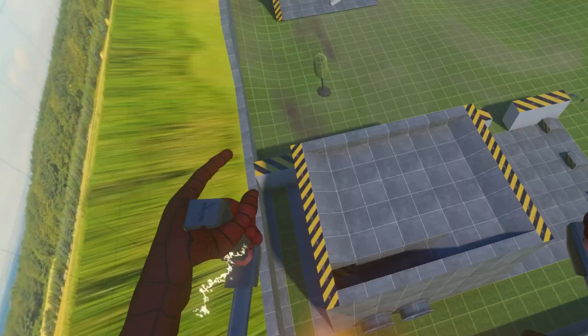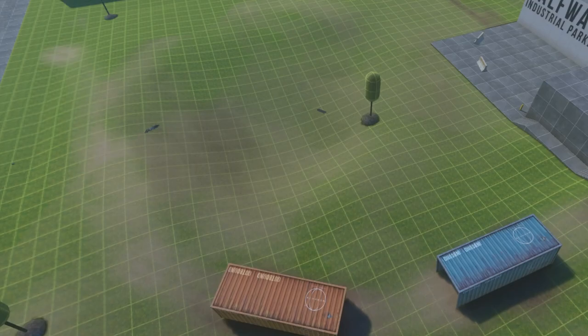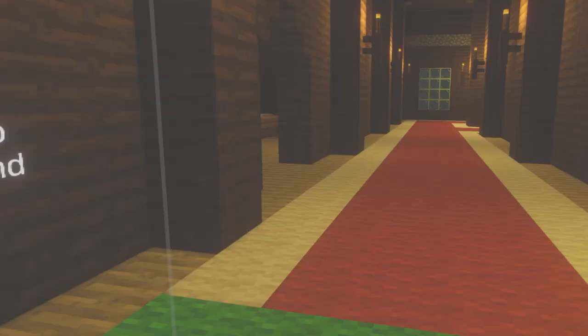Another fun vehicle that you can use is this jetpack. It actually works and you can fly forward with this thing. It's kind of hard to control sometimes, but it's such a cool vehicle. You can go up and down, and once you get used to the controls, it's such a cool vehicle to use.